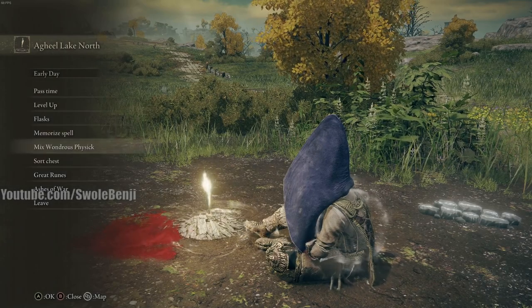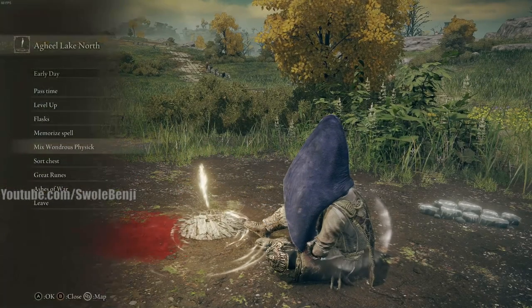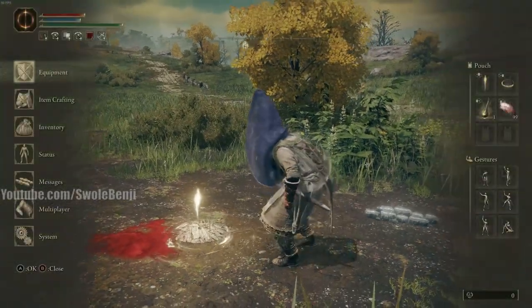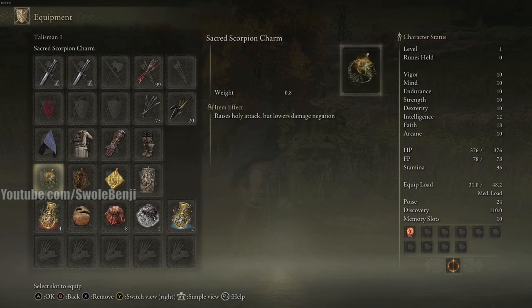This is a Wondrous Physick build and you're going to be using the Ruptured Crystal Tears. By stacking two of these you will stack tons of damage. This does kill you as well, but you still get the rewards. You're going to need the Sacred Scorpion Charm because the explosion is holy.